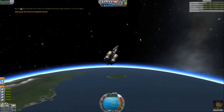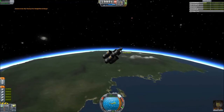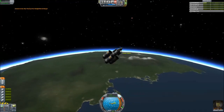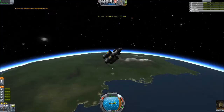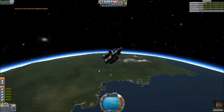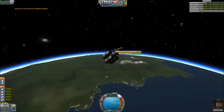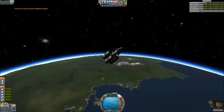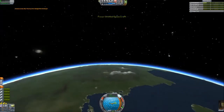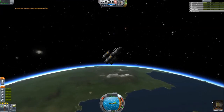Ran out of electric charge — almost had it, can't totally send it. Not going to be getting total observations from space. But right now my apoapsis looks like about 133 km, which should be good enough. Observing the mystery goo from here — it's getting very cold. Let's ditch that data; we want to get higher, actually into space.